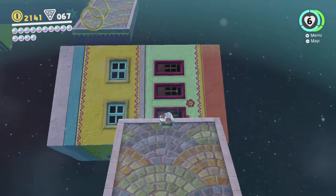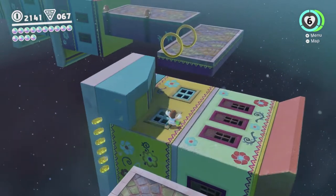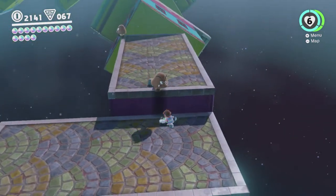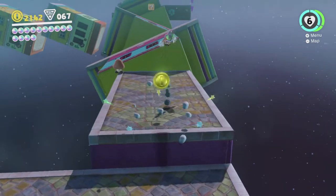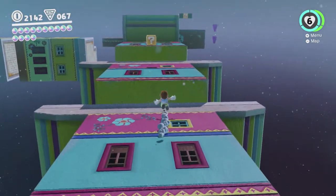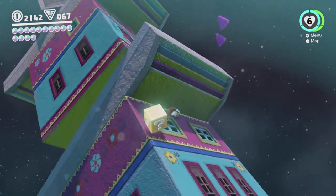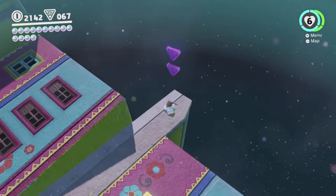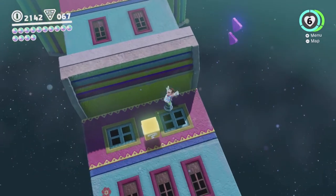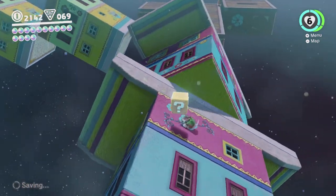Thankfully these platforms are very forgiving in terms of their physics — you can stand on the side without too much trouble. There are a couple of Goombas here. You can't capture these because you haven't got Cappy, and you don't need to anyway. We do want these purple coins though. I got the purple coins — that's a good start! But you can see how this might be a difficult area to make our way through while permanently crouched, which is why we're gonna be doing it the normal way.